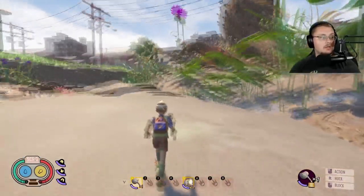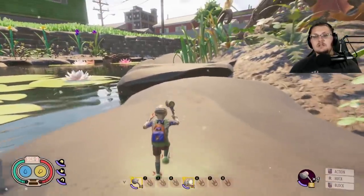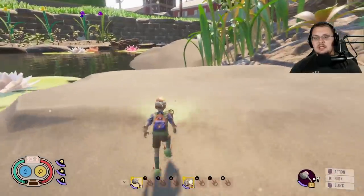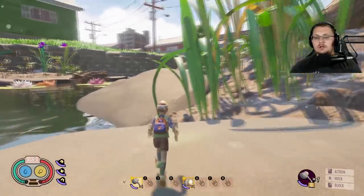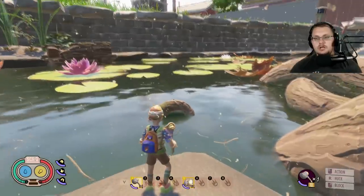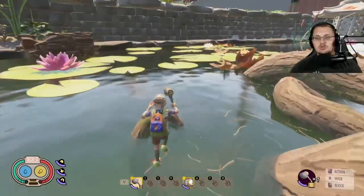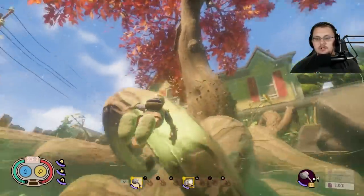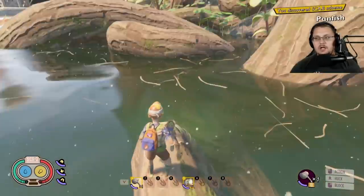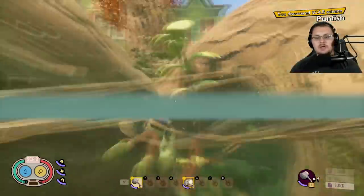The Panfish scabby is pretty easy to spot — it's sitting out on a root in the water. Run along these rocks, jump onto this one, and you will see it right there on the root. It can be a bit of a pain to get out of the water to grab it, but do it right and you have your Panfish scabby.